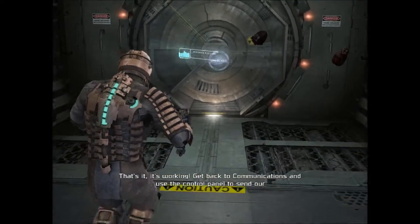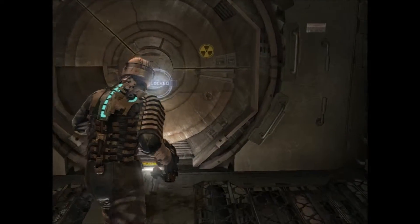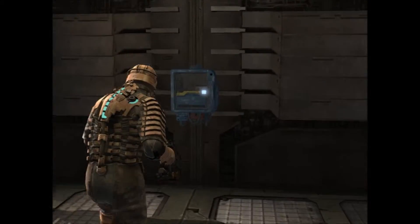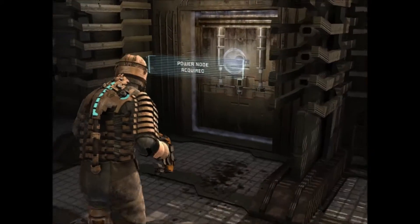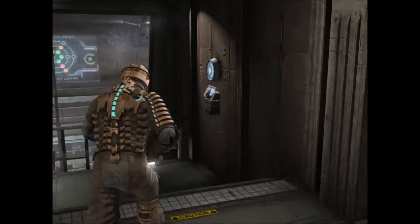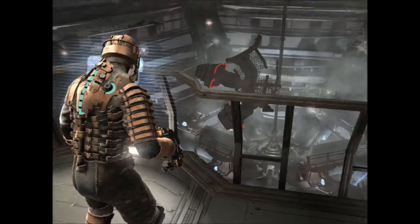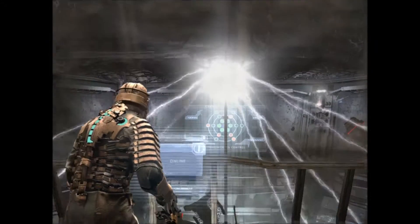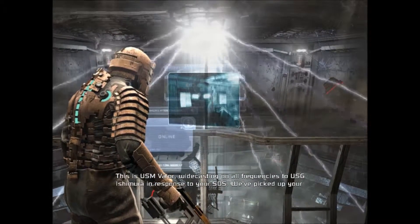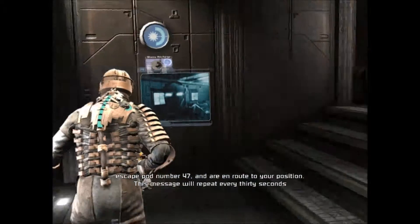Exiting zero gravity. Yeah, open up — I thought I opened that already. Power node. Stasis is being a pain in the ass. USM Valor wide-casting on all frequencies to USGE Shimura: in response to your SOS, we've picked up your escape pod number 47 and are routed to your position. This message will repeat every 30 seconds until you respond.